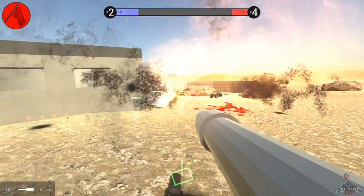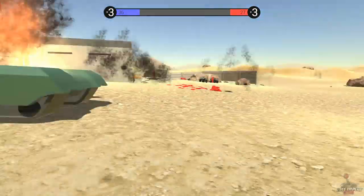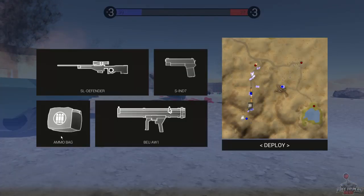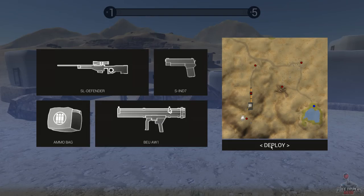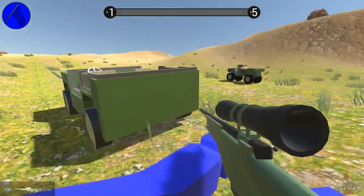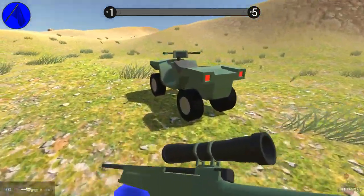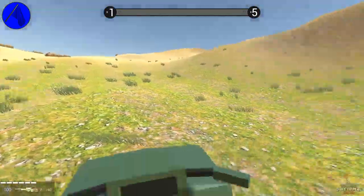Oh, I got shot! I kind of want to see what the other game mode is — let's try the Assault mode, that sounds interesting. Deploy — we can only deploy here. Let's take the jeep. Oh, I'm on the back — I need to get to the front. There we go. Where do we go now? I'll just follow this road.